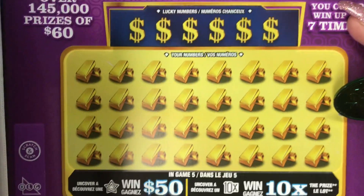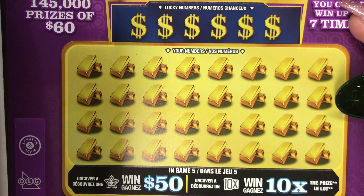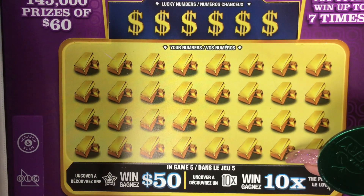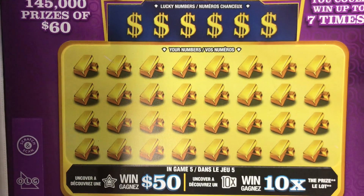Okay in this section your lucky number has to match your number to win a prize. Uncover a star symbol to win $50. Uncover 10 times, win 10 times that prize.